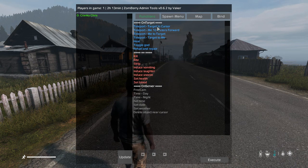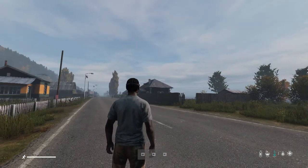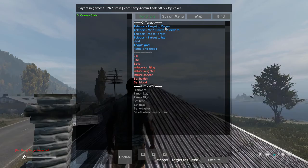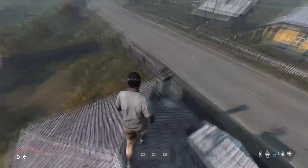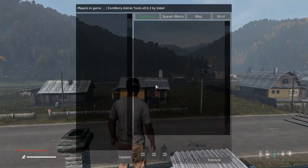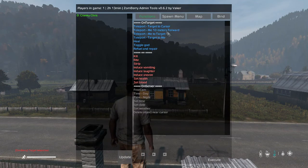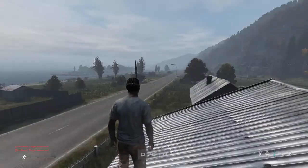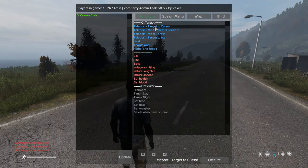You can move yourself forward or teleport yourself. A basic example of teleporting: if you want to teleport yourself, you press the blue button, point the cursor where you want to go — say on that roof — click the admin tools, click 'teleport to cursor', and you pretty much teleport straight to the cursor. It's a simple and effective way of moving yourself around the map.